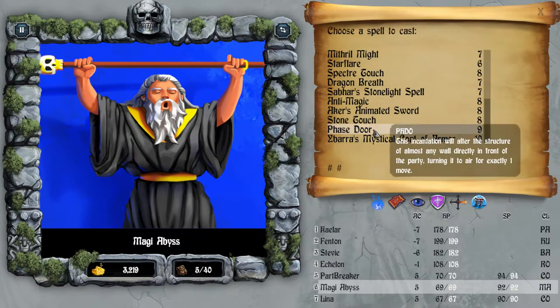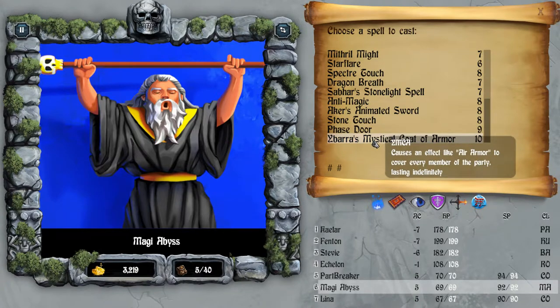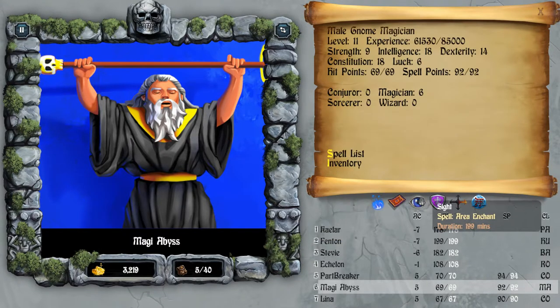Next is the Magician's Phase Door - it makes a wall into a door, you go through the wall and skip some rooms. It does not always work on certain walls; there are walls that will block it absolutely, so be careful how you use it. Next is Yabro's Mystical Coat of Armor - it's like air armor but for the whole party, and it lasts indefinitely until dispelled or you hit an Anti-Magic panel. Both spells last an unlimited amount of time, but if you enter the Adventurers' Guild, they're gone too.